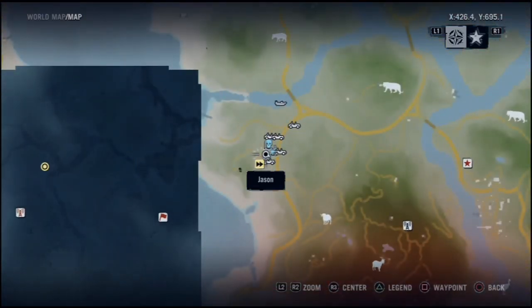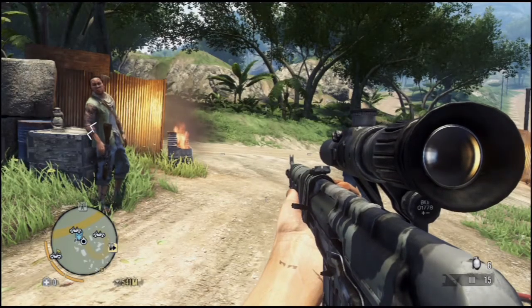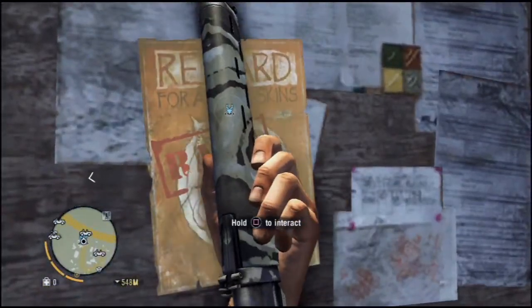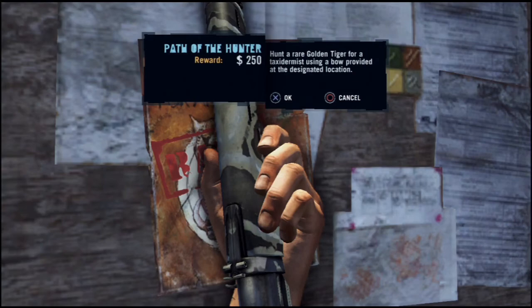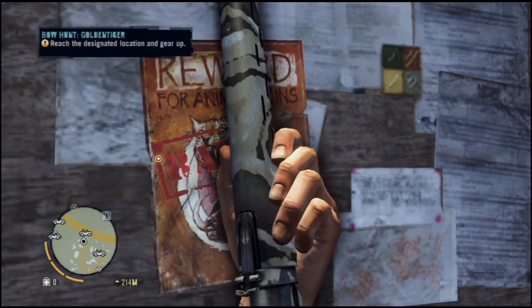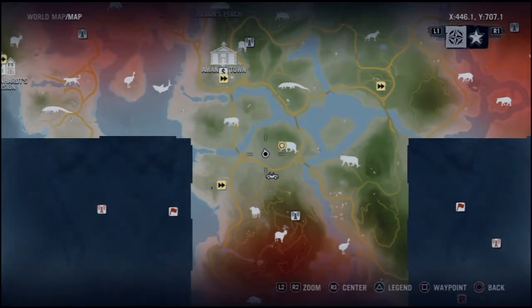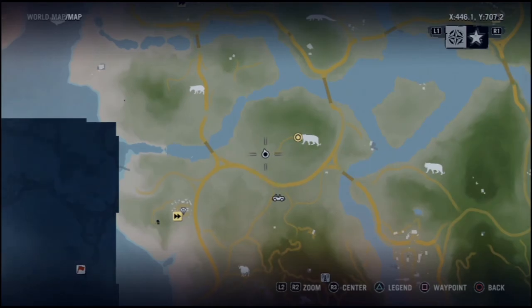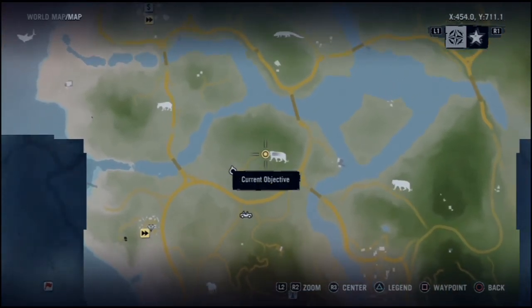Hey guys, I'm here with a video on how to get the Poacher trophy. As you can see, I'm at around x427 and y695 — it's an outpost. I just took it over and found out about this quest. This is how to get the Poacher trophy and also how to get your last ammo upgrade.